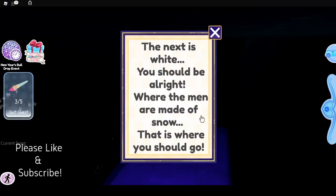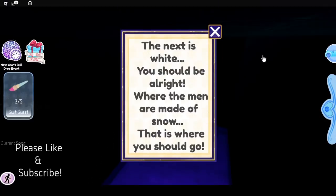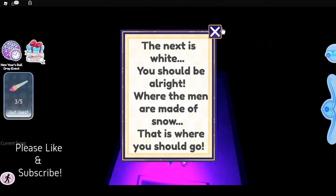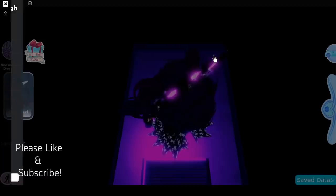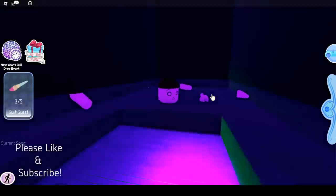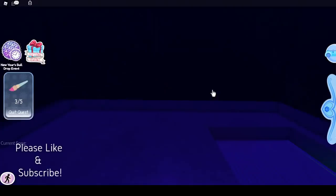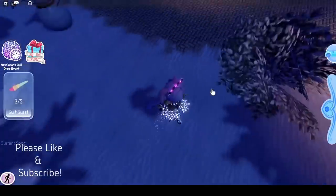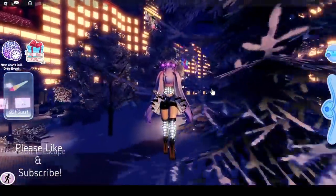The next clue is white: 'Where the men are made of snow, this is where you should go.' I'm just going to reset myself — I don't think it's going to affect the quest, I just don't want to navigate out here. I fell, but okay — next to a snowman.